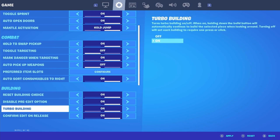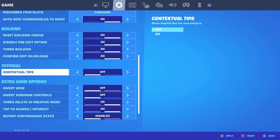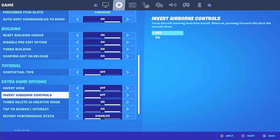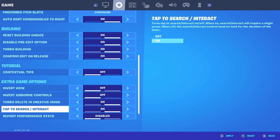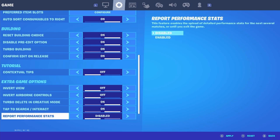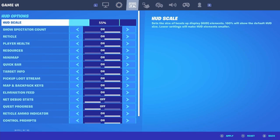Turbo building — obviously make sure this is on. Edit confirm on release — turn this on as well; it confirms your edit as soon as you let go of the edit button. Contextual tips — turn this off, it'll give you better FPS. Invert view and invert airborne controls — turn these off. Turbo delete in creative mode — turn on. Tap to search and interact — turn on. Report performance stats — make sure this is disabled.